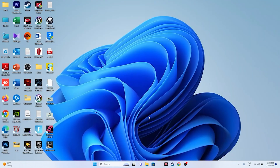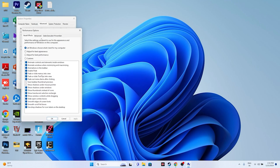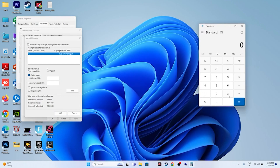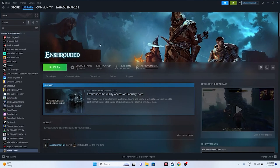Next, we need to increase the virtual memory. Search for 'View advanced system settings,' go to Advanced, click Settings, go to Advanced again and click Change. Make sure the checkbox is unchecked, select your local disk, and choose Custom Size. The initial size should be 1.5 times your RAM in MB — for example, 32 GB RAM × 1024 × 1.5 = 49152 MB. The maximum size should be 3 times your RAM — 32 GB × 1024 × 3 = 98304 MB. Enter these values, close the window, and try launching the game.